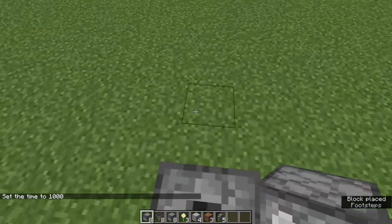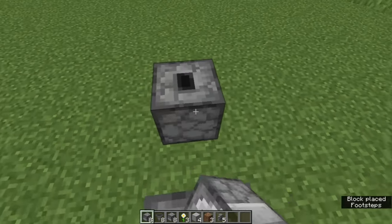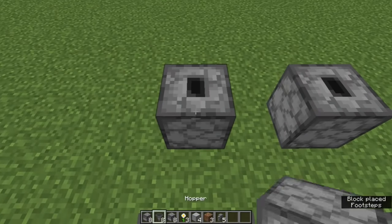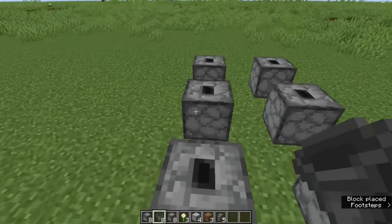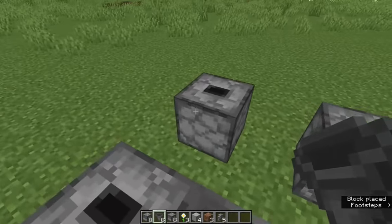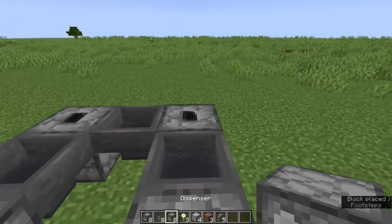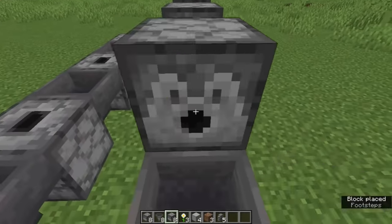Set down 8 droppers facing up in a rectangle with a 1 block gap in between each and add hoppers in between with the hoppers pointing clockwise to the next dropper. On top of each dropper place a dispenser, again facing clockwise.